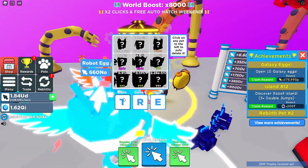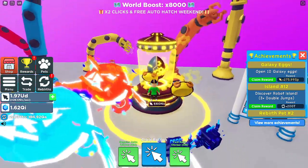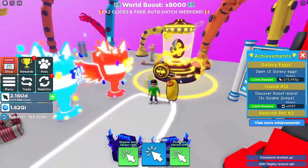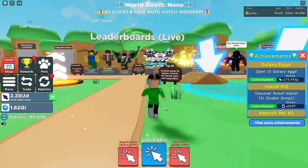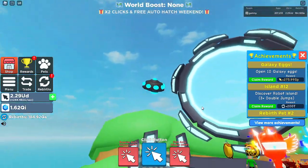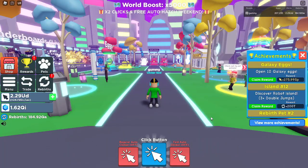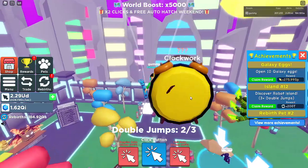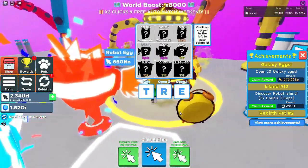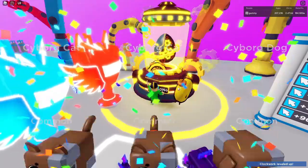Let's go over to the pet eggs and start opening. I pressed auto open and it glitched out, so let me rejoin the server. What the bank does is just store extra pets — currently there isn't really anything else you can do with it besides open extra pets. Maybe they'll add other features later but you can't do much with it as of now. Back here, I'm going to open the egg regularly instead of auto open, and we got a Cyborg Dog.